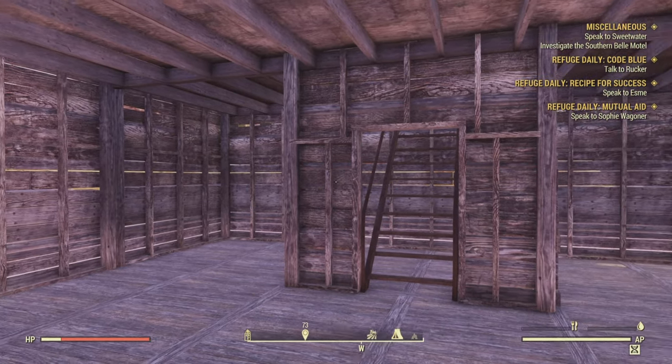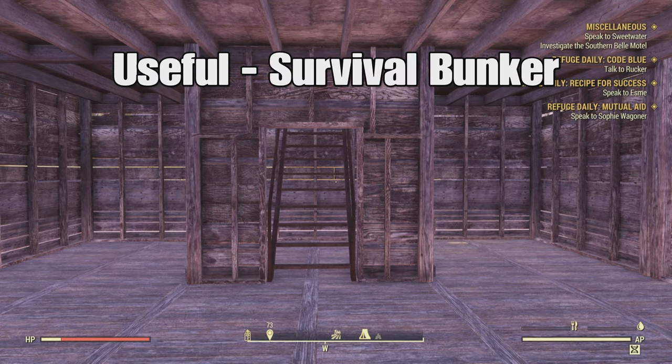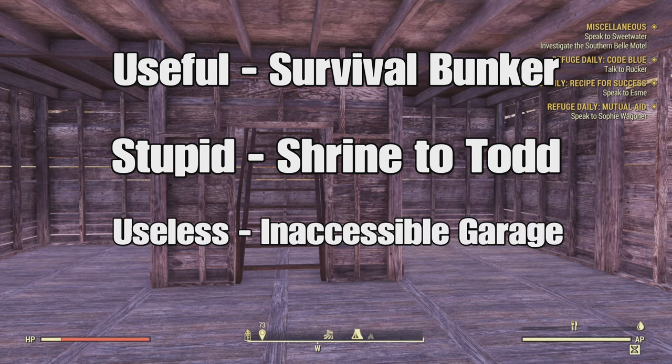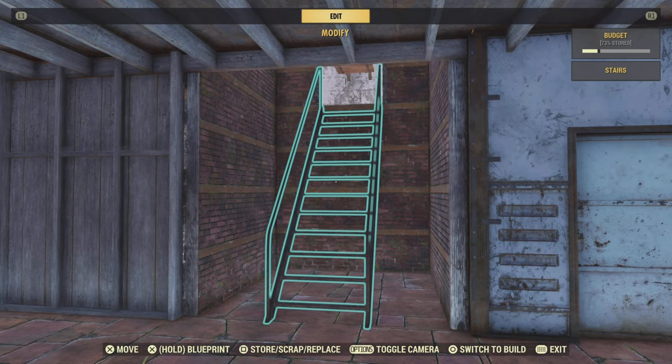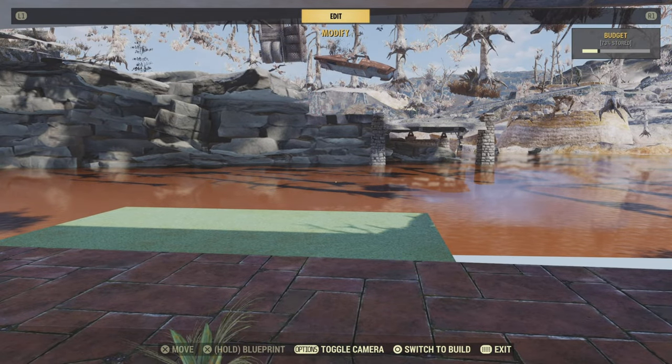In your underground base the world is your oyster - you can put down anything you want. I'm going to put a few options up on screen - let me know in the comments what you think I'm going to do. Is it going to be something useful? Something ridiculous? Or just something pointless? Cast your votes now. If you voted for the underground car garage option - the pointless one - you are 110% correct. That's 10 TNG points to you.